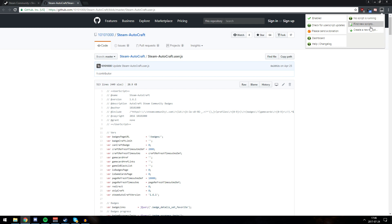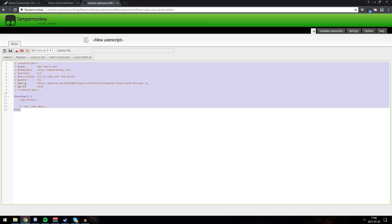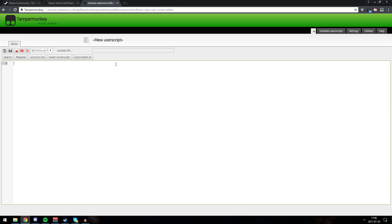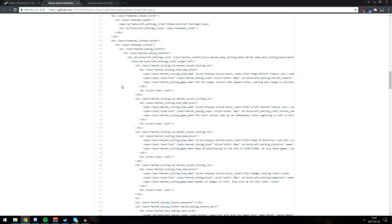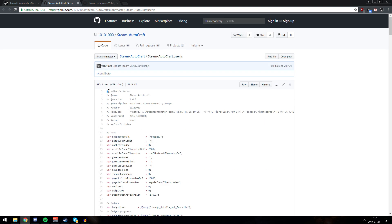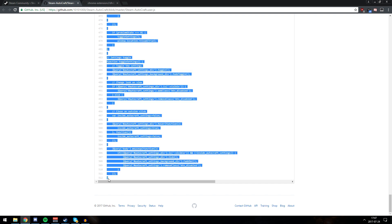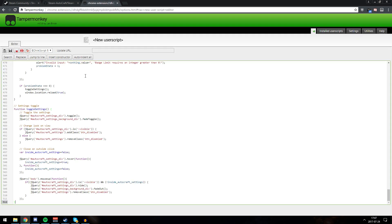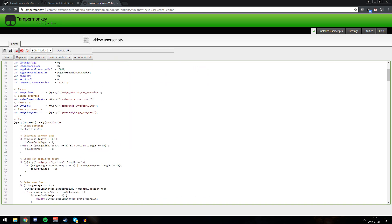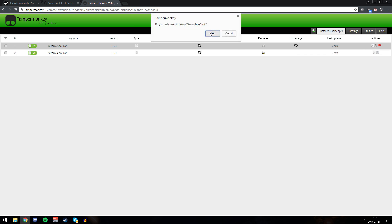Press TamperMonkey and press create a new script. It opens a new page with a random default script. Press anywhere, hold down Control and press A to highlight everything, then remove it. Go to the craft script link in the description below — it will open GitHub. You don't really need to understand what it is. Highlight from the top corner all the way down, hold Shift and left-click the closing bracket at the end to highlight everything. Copy it, go to TamperMonkey and paste it, then save. It saves as Steam Auto Craft.